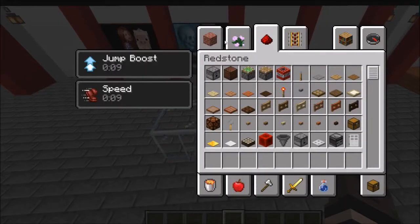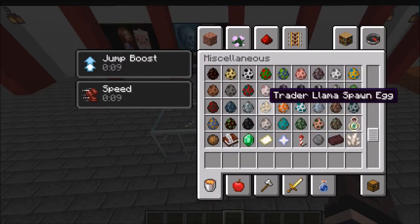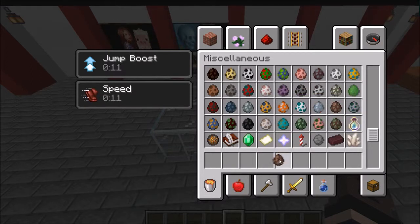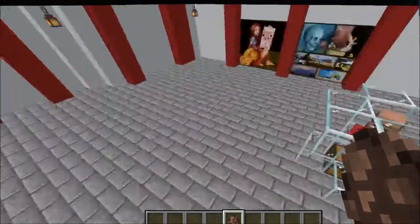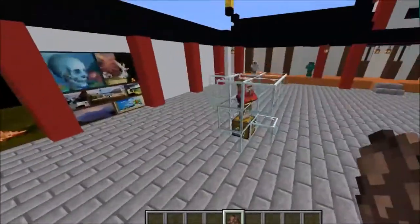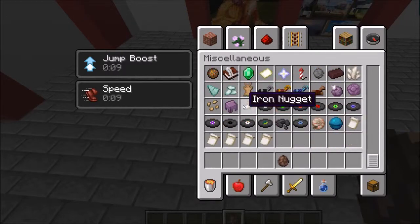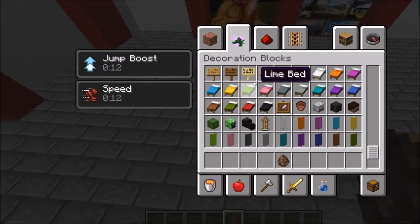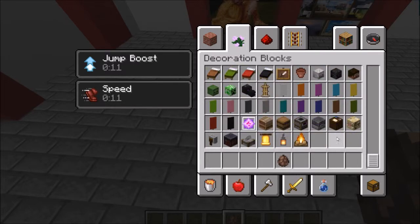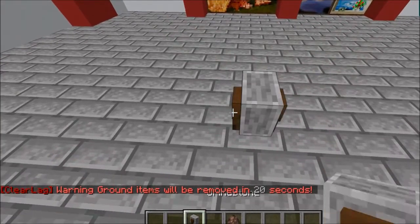If I spawn in a villager now that it's past 1.13 and they don't have a job site around, they would look like that. But if I get a job site — let's say a grindstone, because I really like the grindstone villager; he looks cool and has an eye patch.